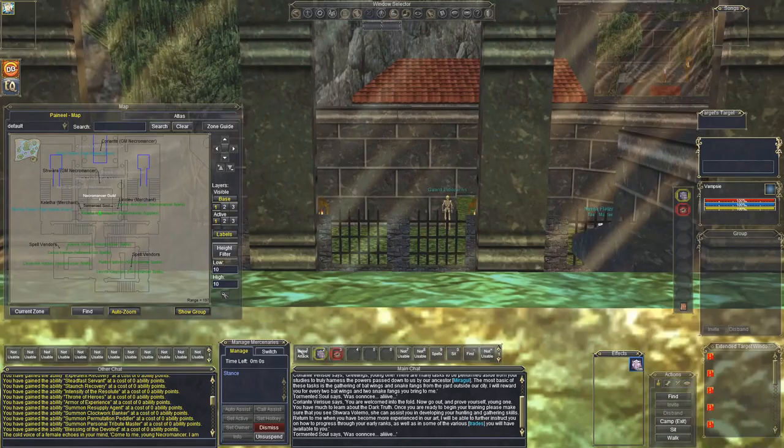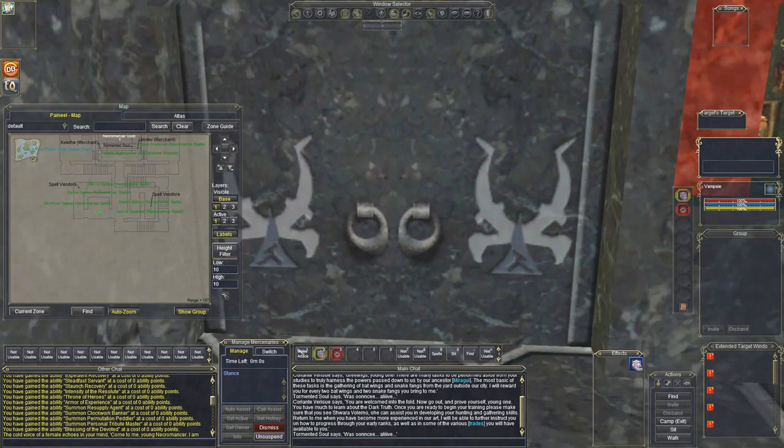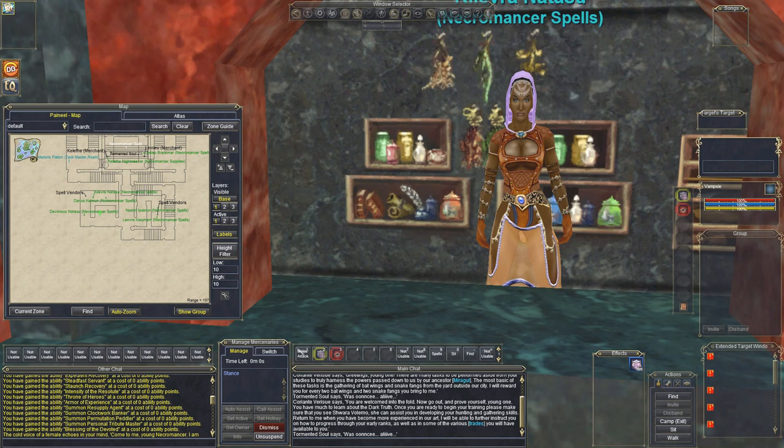There is a trade-off: you start in Paineel, and this place is like a maze — you're going to get lost. Now that guy, the Tormented Soul — keep him in mind. I'm going to recommend this again: if you want a free trip out to the newbie lands, just attack him and he will send you there real quick. But don't do it after level five or six because you'll lose experience.